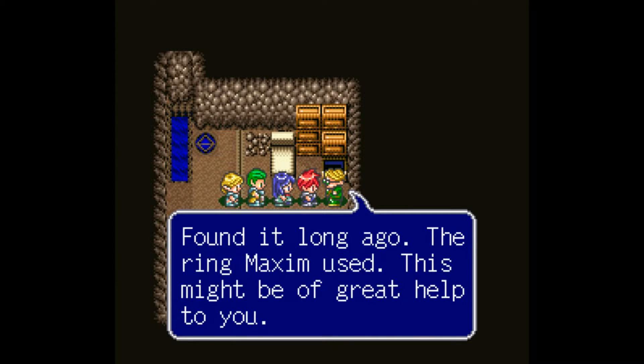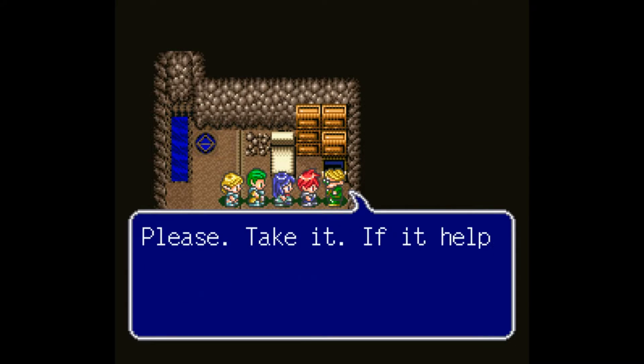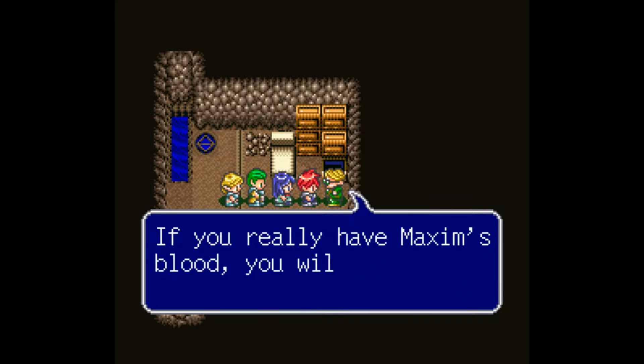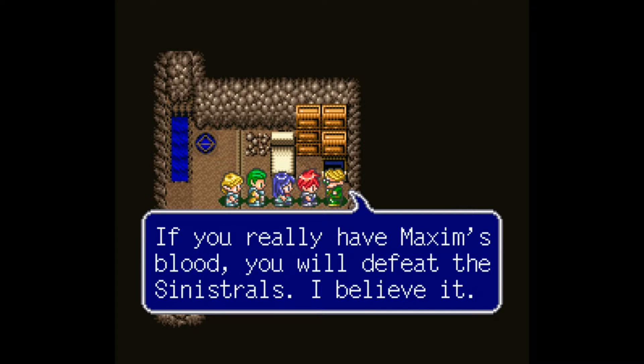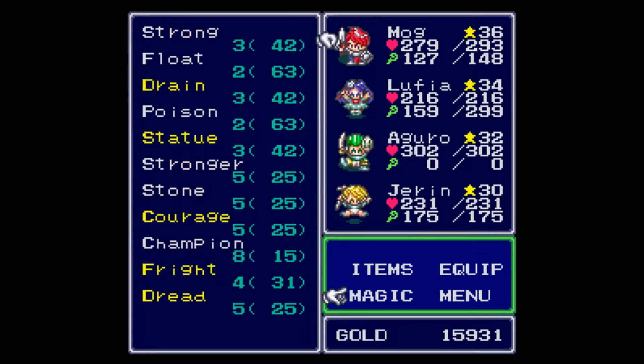'Found it long ago — this ring Maxim used. This might be a great help to you.' I was right! 'Can I really have this?' 'It's been yours for so long. Please take it — if it helps to destroy the Sinestrals, then all my research hasn't been in vain. If you really have Maxim's blood, you will defeat the Sinestrals.' Dude, that's awesome — thank you so much!